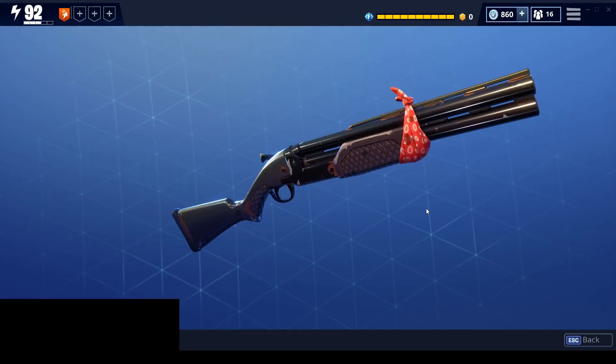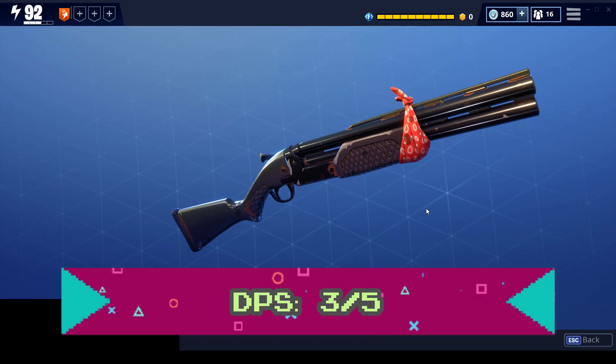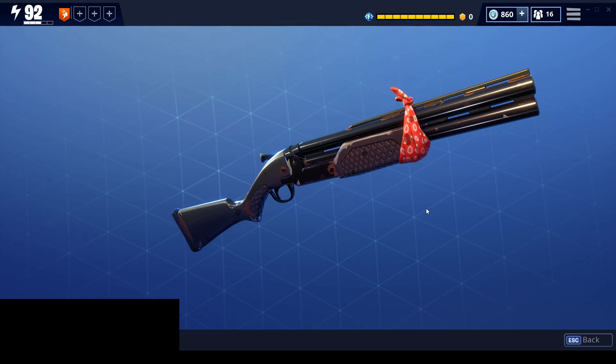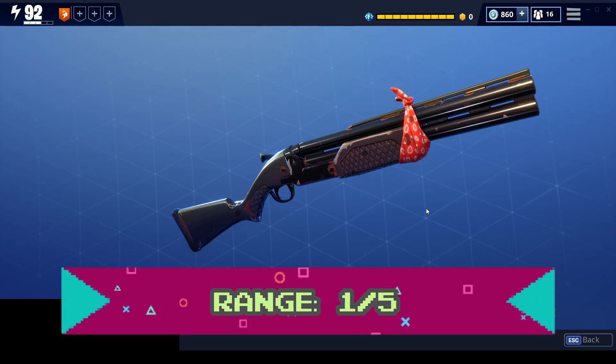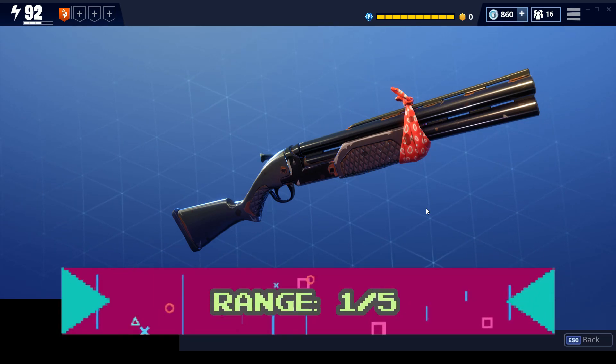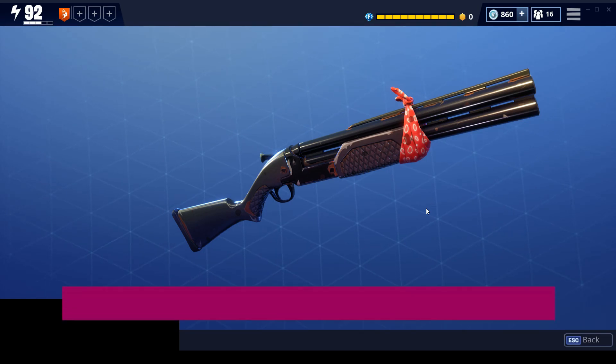Let's get into the rankings. The DPS is 261, which is about average for shotguns, so we're going to give that a 3 out of 5. Its effective range is only 0.5 tiles, which is pretty poor — the average is about 0.94 tiles for shotguns — so we're going to give that a 1 out of 5. Its ammo cost is 180 bullets per minute, which is about average for a shotgun, so we're going to give that a 3 out of 5.